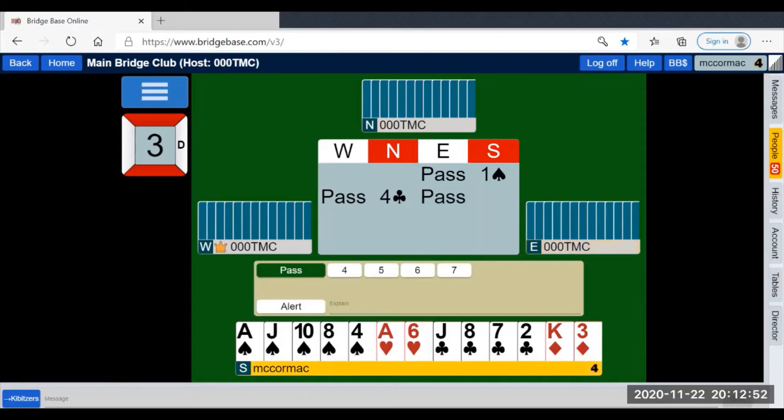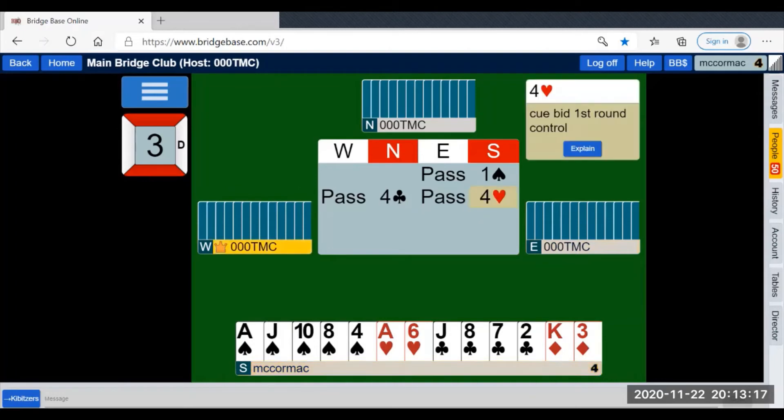This means my hand has gone from three or four potential losers in the play to only one, and my partner must have enough trumps for me to be able to ruff a couple of these cards. So I'm interested in cooperating, so I bid a cue bid — first round control — denying a first round heart control. Pass, four no trump: how many aces do you have, partner? Pass.